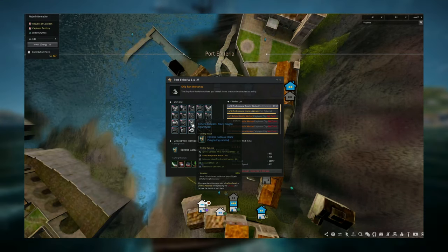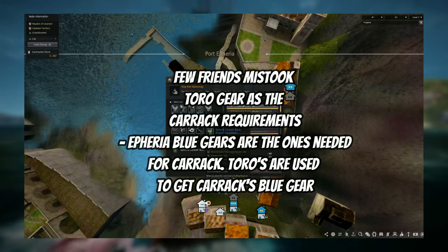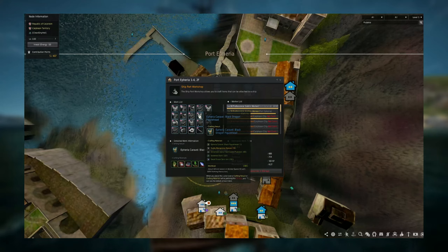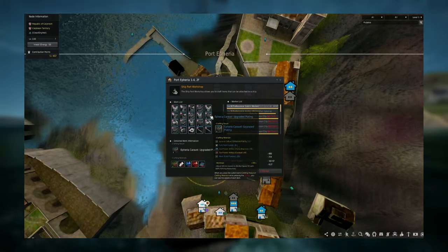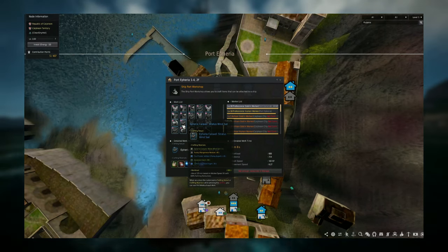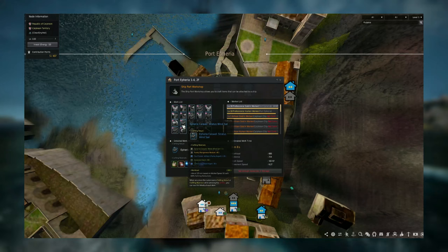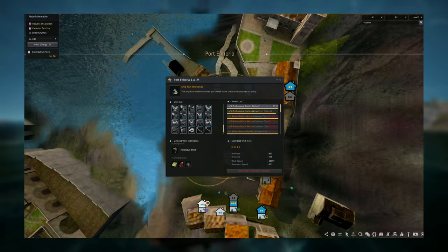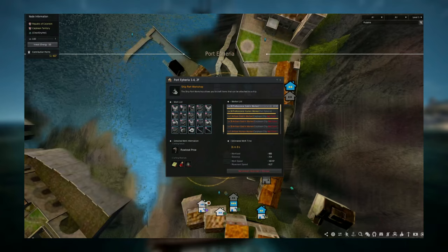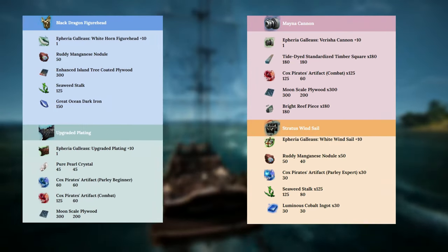The Carrack is not listed yet, so you don't need to buy the Toro gear from the Crow Coin Shop yet. You'll see items like the Ephiria Caravel Black Dragon Figurehead, upgraded plating, Bina Cannon, and Stratus Wind Sail. Focus on these, and the required materials for each are displayed on screen.